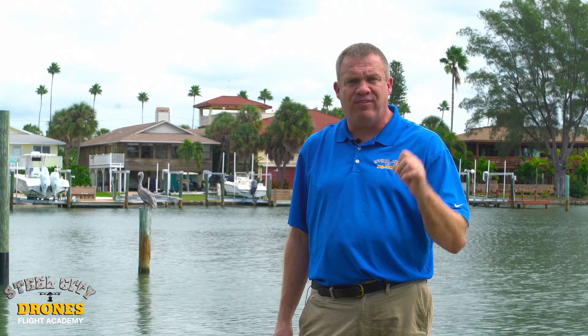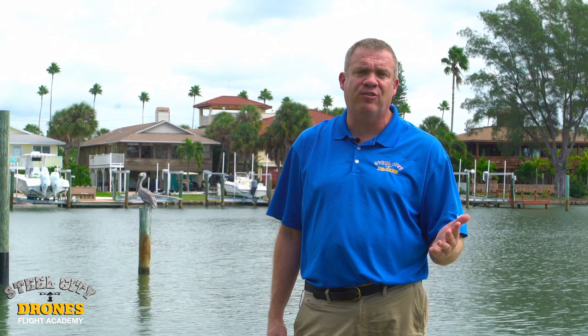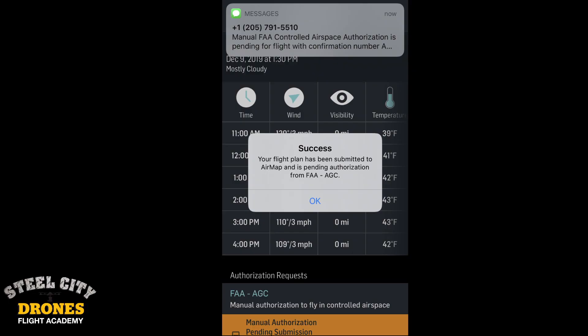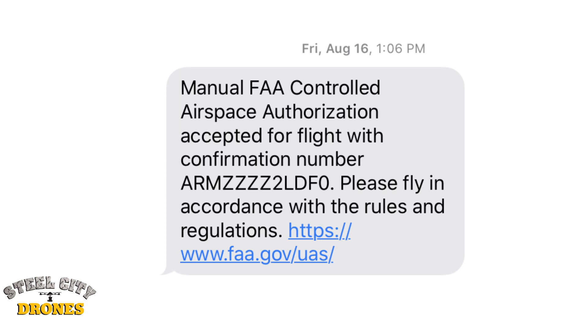Where it gets confusing for a lot of drone operators is when you're landing on a grid that says zero. Does that mean you can't fly? Well, the answer is not so cut and dry — it might be yes, it might be no. It depends how close you are to that airport. We've flown many instances where we had zero grids approximately three to four miles away from an airport, and the airport came back and said yes, that's not a problem. But you still have to submit it through LAANC even though it says zero grid, and you'll get a text message back. You probably need to give the airport four or five business days to get back to you with an answer via text message.